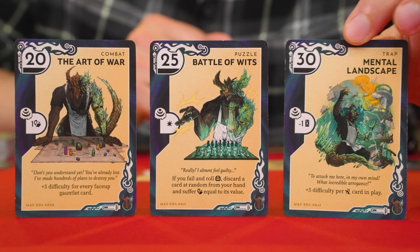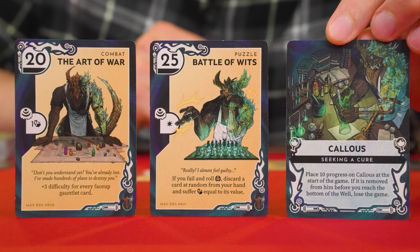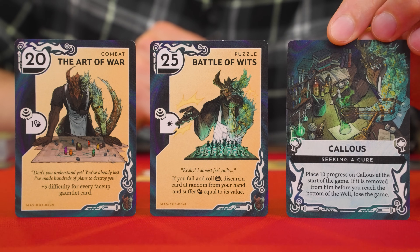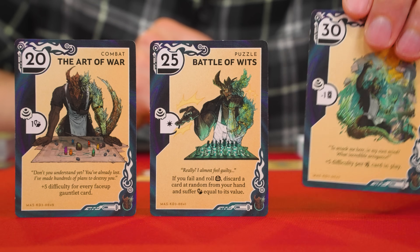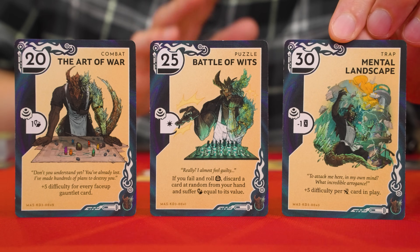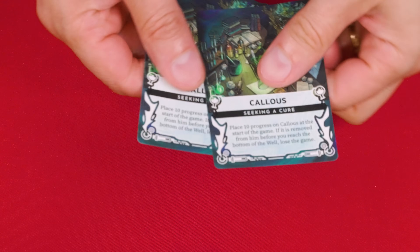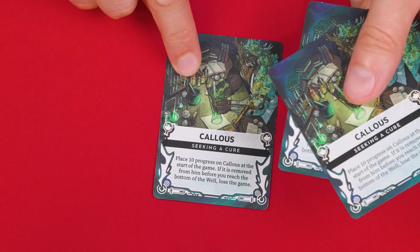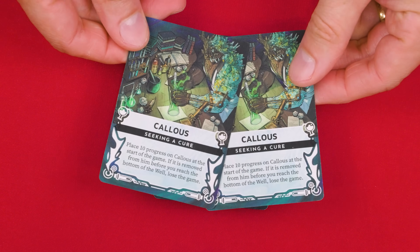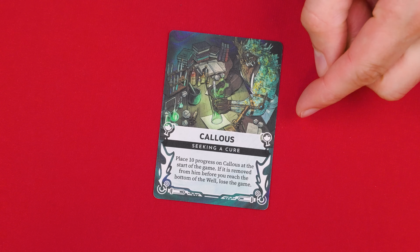To set up, find the Master cards, which all have this back. During the game, you'll be trying to survive a journey deep into a well past various traps and monsters to find the Master and defeat it. These represent three different versions of the Master you might find. Flip them face down, shuffle, and then deal one of them onto the table, returning the other two unseen back to the box. In this way, each time you play, you won't be sure which version of the Master is on the other side.